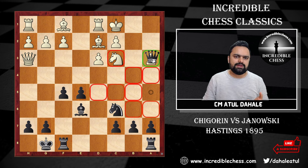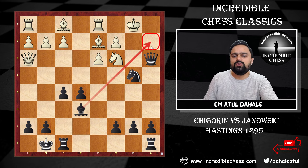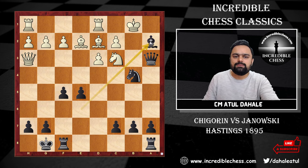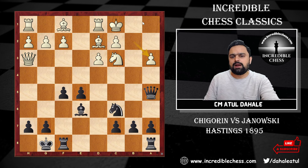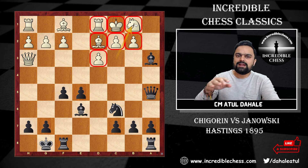After bishop captures a3 with check, the king comes to b1, and then knight b4 enters the attack. The idea is to give a decisive check. If white plays, say, bishop e2, then bishop a2 check is there. If the knight captures, then queen captures a2, followed by queen a1 — checkmate. If king a1, then knight c2 leads to checkmate because the king has no squares. So if the pawn captures on a3, it's big trouble for white.